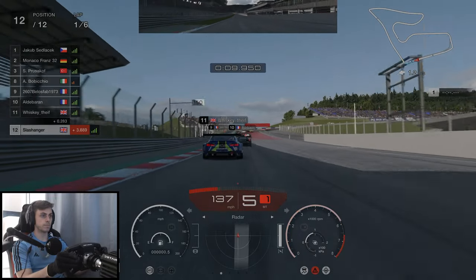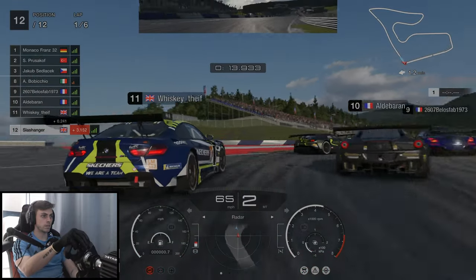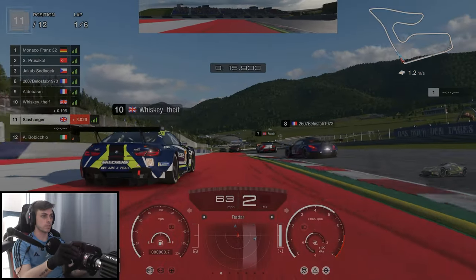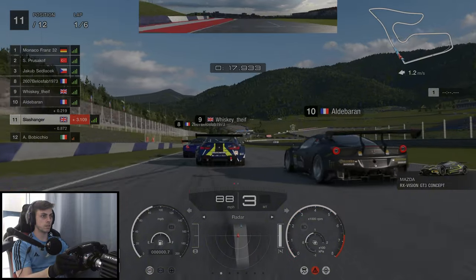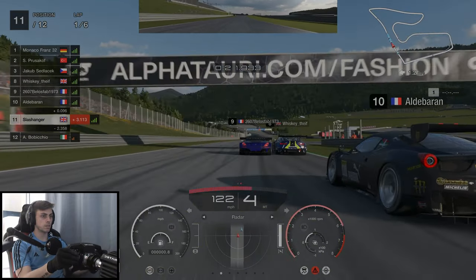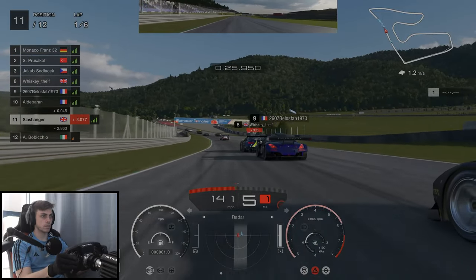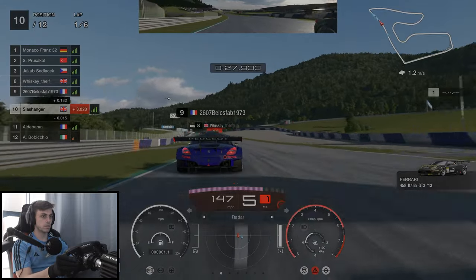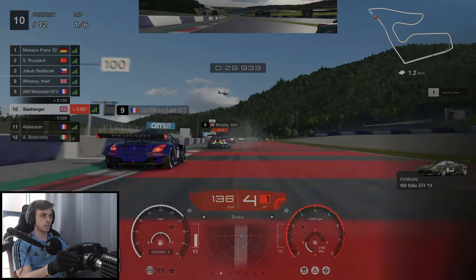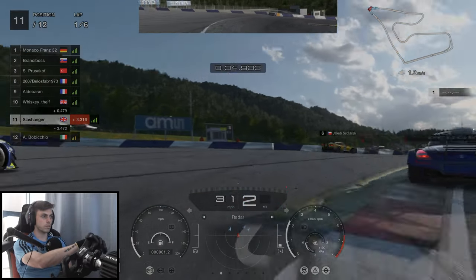Heading into turn 1 there's a few cars side by side up ahead and this causes a few problems and one person spins. Great start giving us an easy position off the bat. As we head up the hill we manage to get a better exit out of turn 1 than the driver in front of us, so we manage to just pull up alongside him by the time we get to turn 3 and as you can see it is absolute carnage.